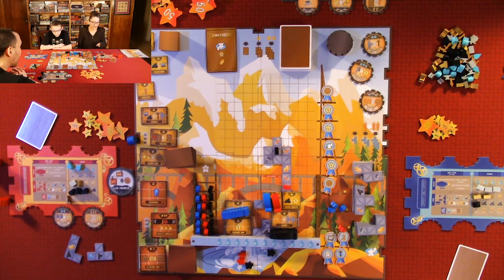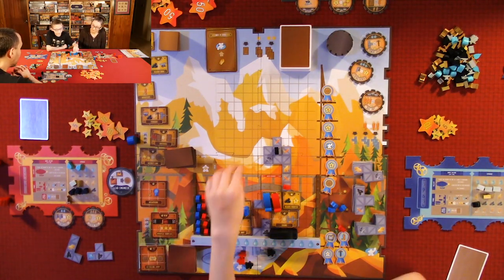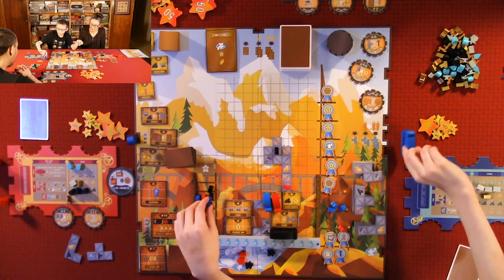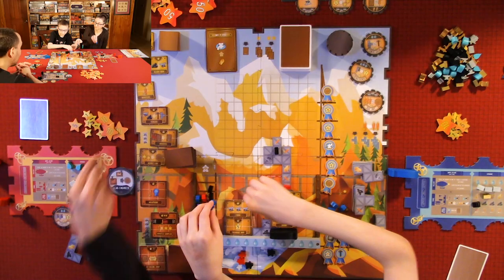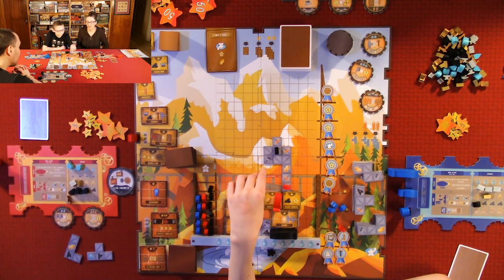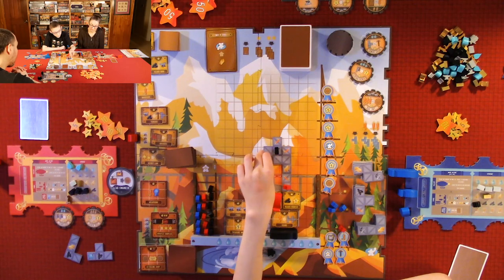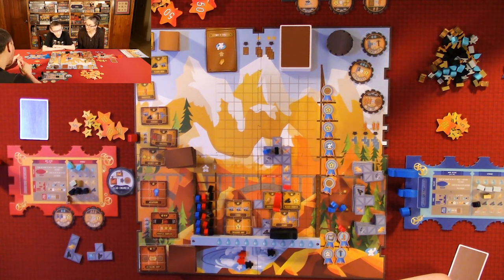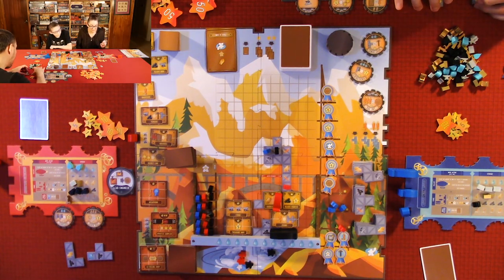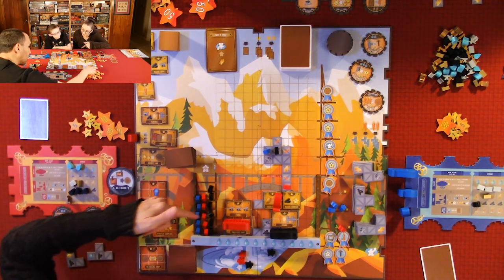I'm going to spend gold to place a scaffold — but you can only do that when forging. You have to move all your stuff back first. I forge, move a ship, and collect resources. Then I activate a machine and get five victory points and three anvils. That's really good.